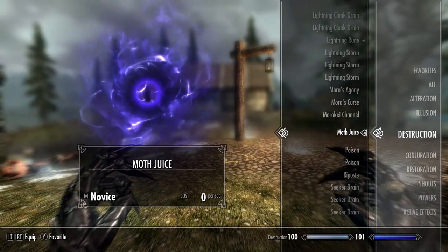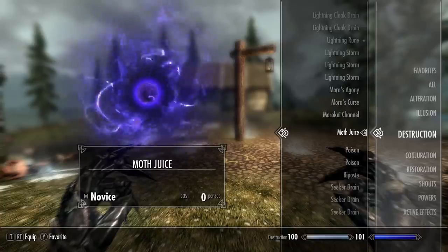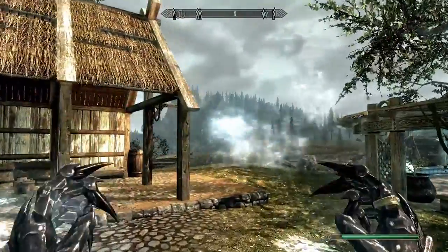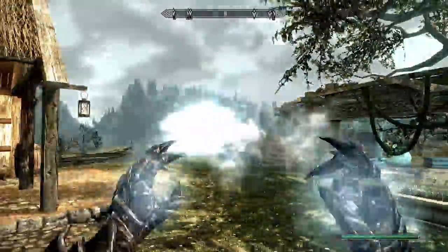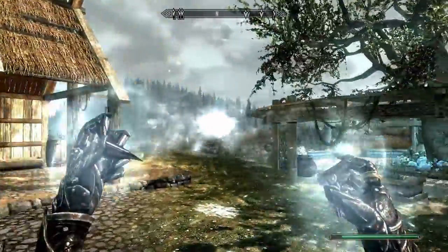Next up we have Moth Juice — a novice level spell that costs zero magicka per second to cast. Whoa! Oh, oh, oh man.